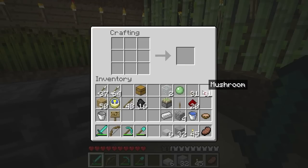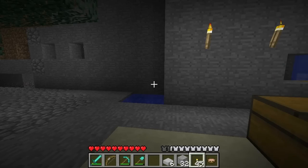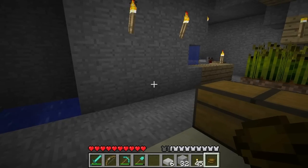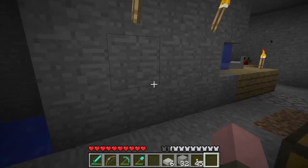The nice thing about mushrooms as opposed to, say, a pork chop is, although the mushroom stew cannot be stacked, the mushrooms can. So we can carry up to 64 brown mushrooms and 64 red mushrooms and a single bowl, and that bowl can be used for healing. I'm not hurt right now, but if I were, I could eat that, get up to five hearts back, and I still have the bowl.